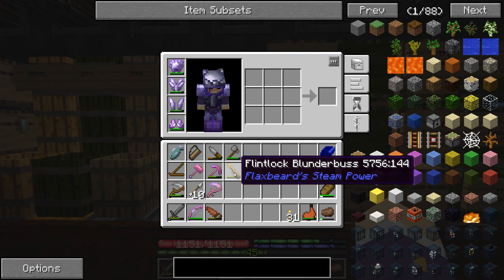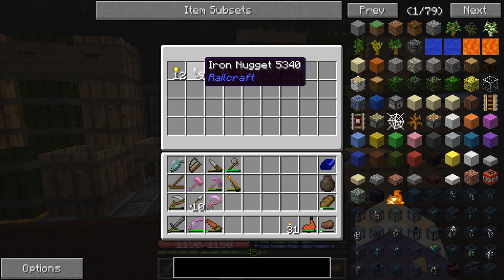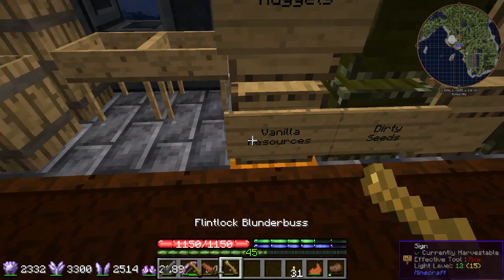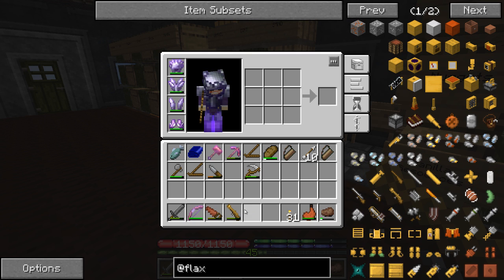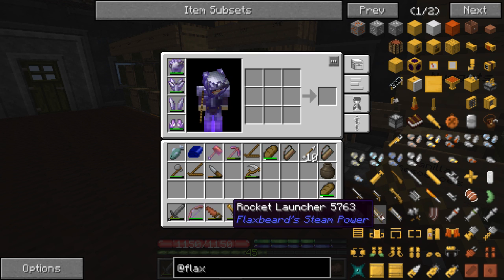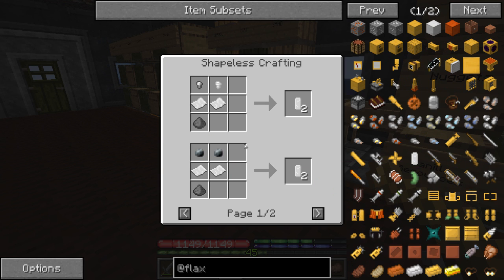The flintlock blunderbuss — let's take a look at this. I've got some iron nuggets from Railcraft I believe. We can get iron nuggets from sieving gravel, so sieving gravel is a big deal. Looking at Flaxbeard's mod, there are musket cartridges for the flintlock blunderbuss. There's a flintlock musket, a pistol, and a blunderbuss. I think musket cartridges kind of work for all of them. We'll make some anyway — it just takes a little gunpowder, a couple of iron nuggets, and a couple bits of paper to make a musket cartridge.